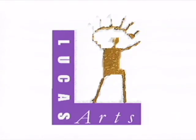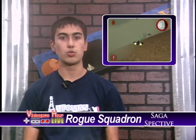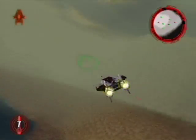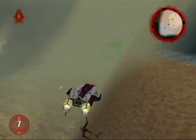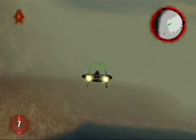The N64 release set the standard for the series to constantly push the limits of the console it featured on. Factor 5, the developers in conjunction with LucasArts, wanted to wait to release the game until the N64 had its RAM expansion pack. When using the RAM expansion, the game looked amazing — the textures, resolution, and lighting got a huge boost, even without the pack. To further push the limit, the game used a surprising amount of human speech. In addition to chatter, the sound effects of lasers and TIE fighters really immerse the player.